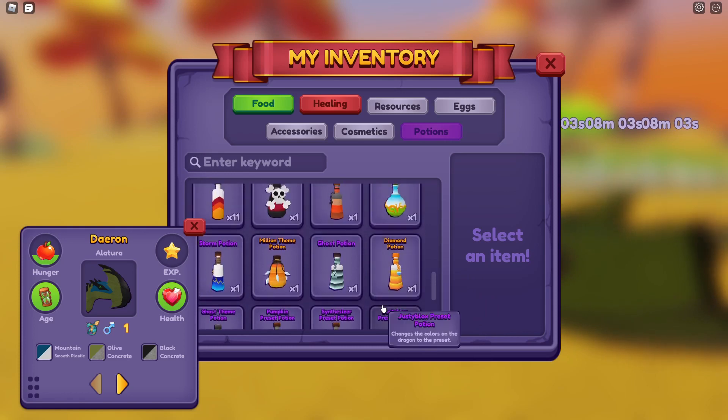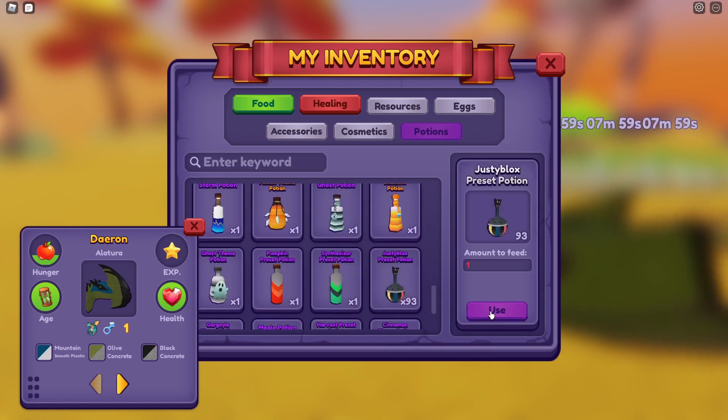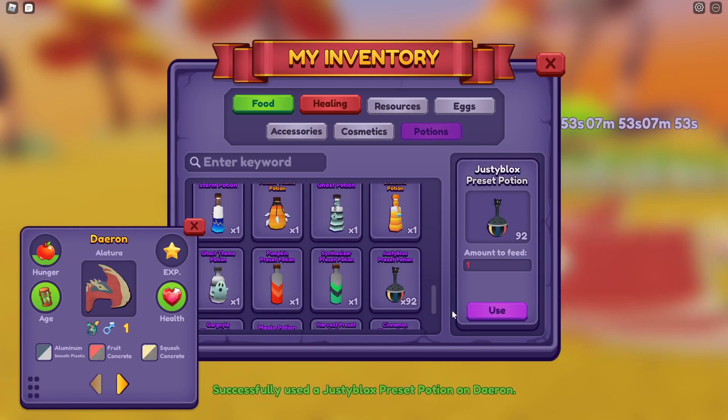I just want to know if I can change him. Let's give him one of these first, just to see what he looks like. You ready for this? He's not going to be olive and black anymore — he's going to be JustyBlox colours.